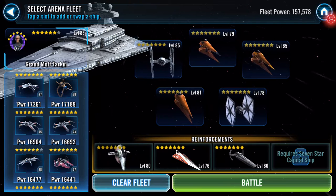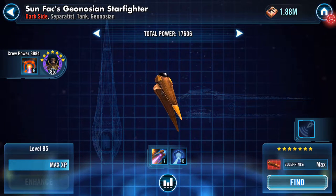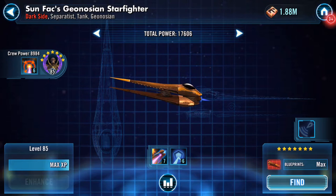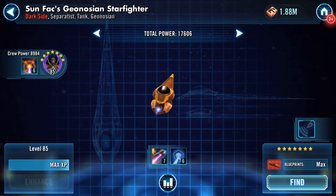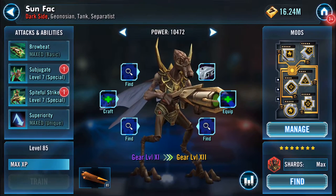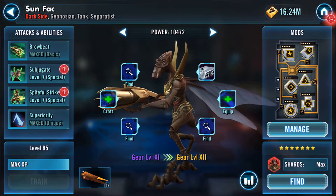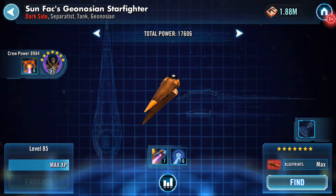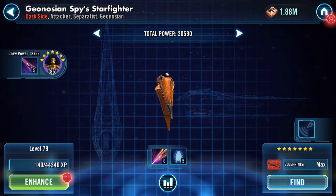The Genosians are kind of yeah, get in there. What I've done now is I've got some fact maxed, so his crew power is at the top — actually no, he's not. I can still enhance his crew power, I've still got a couple of bits to do on him. I kind of share the Amiga's.